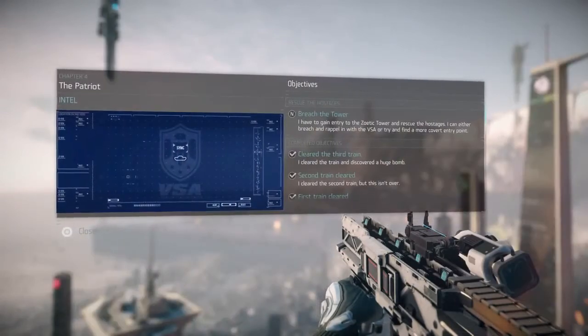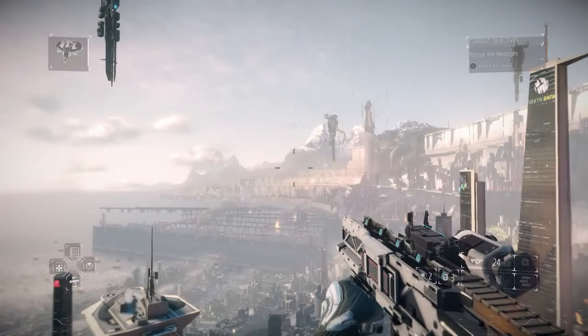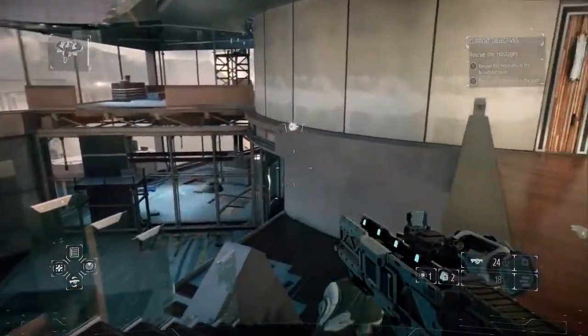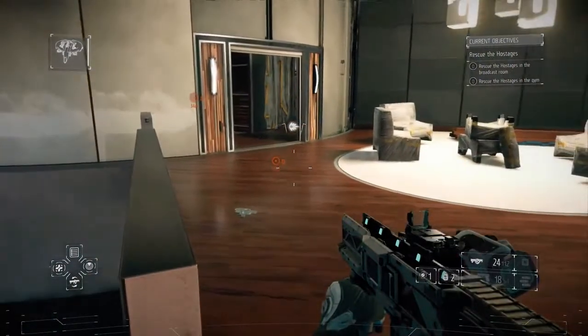When you want to check your mission objectives, hold down the Up button on the D-pad to show an overview. A simple tap of the Up button will show markers indicating the location of your mission objectives, as well as a short description.